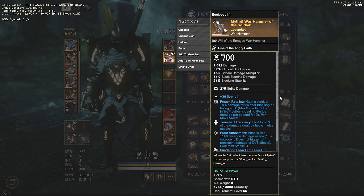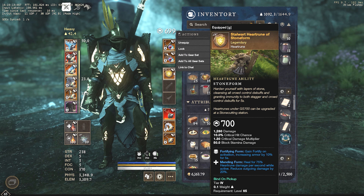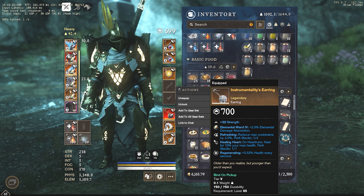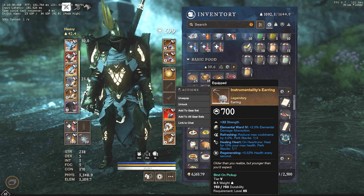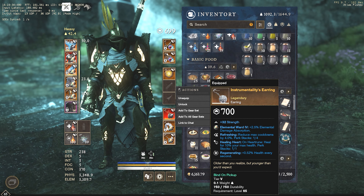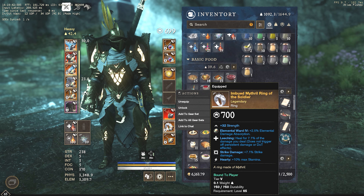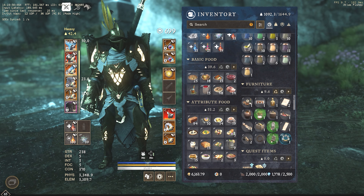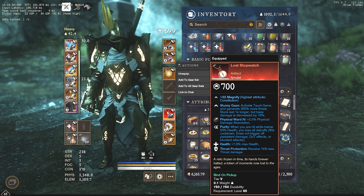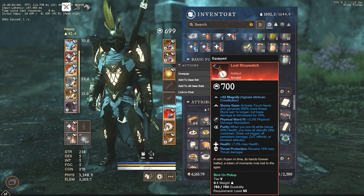For the Warhammer, you want Sundering Clara for the Rend and Trenton Recovery for the heals. We have Stone Form — this is an all-rounder good perk. It heals you up, and when paired with the earring from Lazarus (farm Lazarus and it will drop for you) — Healing Heart and Regenerating — since we have such high max health, this just heals you for a lot. This ring is crafted; there's the Azov ring that gives you all three perks but has Magnify, so get rid of that as soon as you can. The Lost Stopwatch essentially allows you to perform what I call tertiary combos and frees up some skill points in the Sword and Board tree.